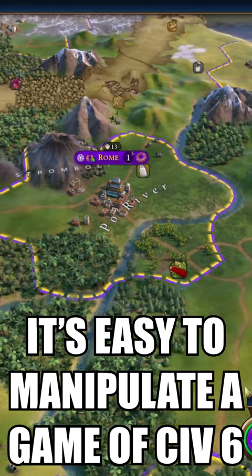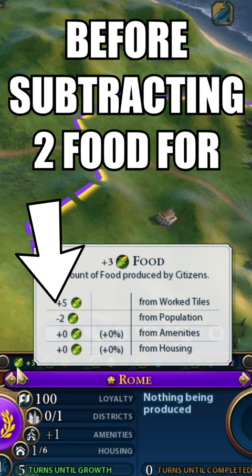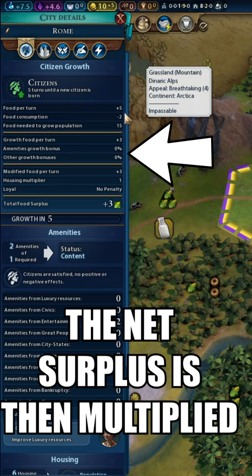It's easy to manipulate a game of Civ 6 using the growth rate percentage. A city grows by accumulating food from all sources, before subtracting 2 food for each population in a city. The net surplus is then multiplied by the growth percentage in your city.